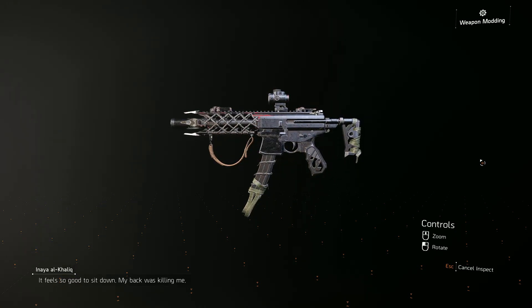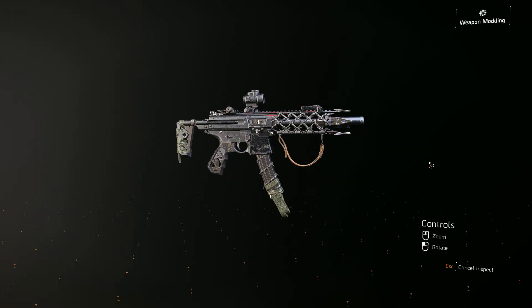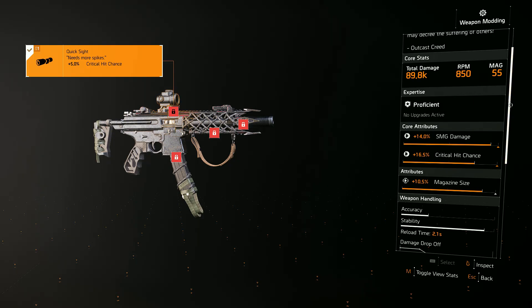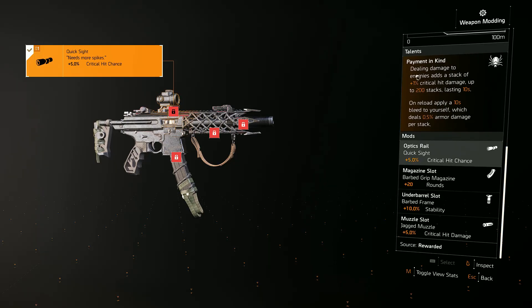The Backfire exotic submachine gun — look at this beautiful weapon. For today's video I want to make a quick video about this exotic SMG. It has a unique talent called Payment in Kind that can deal critical damage, one percent each successful hit, up to 200 percent, lasting 10 seconds.